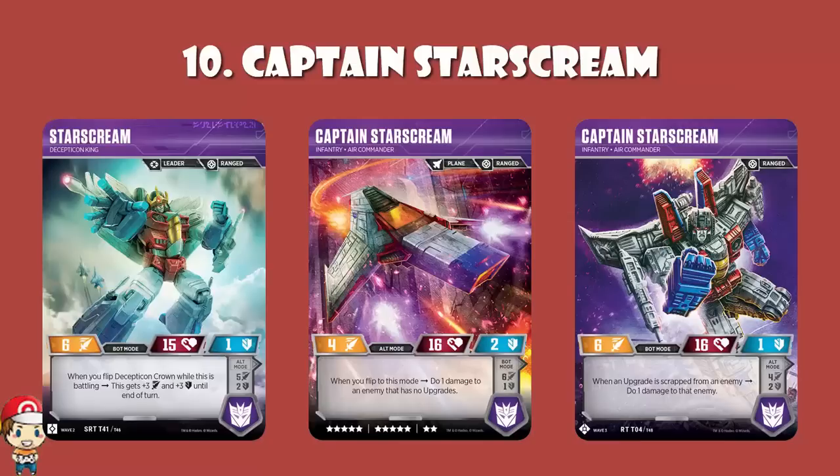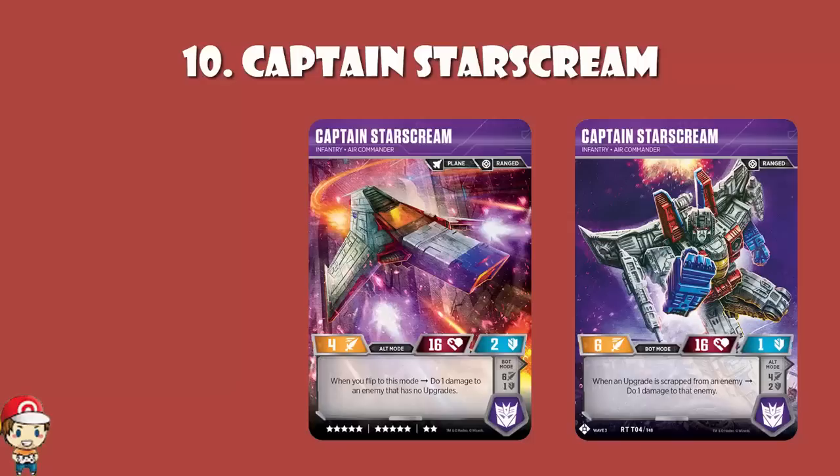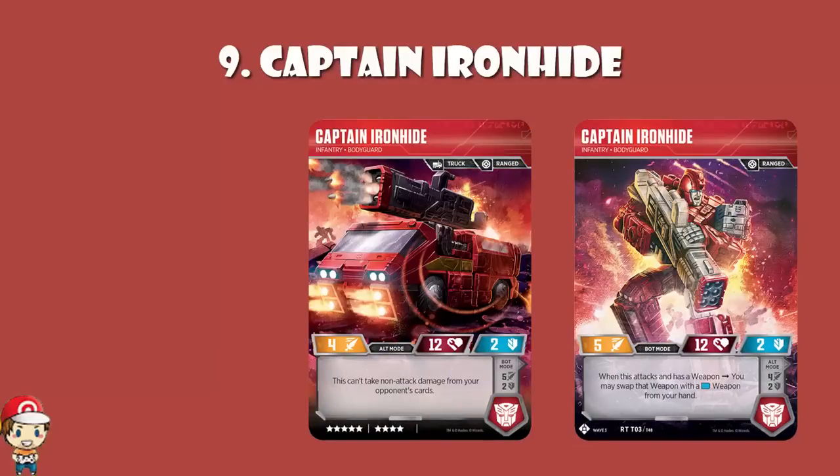In at number 9, and I'm a little bit biased because I revealed this one, but we've got Captain Ironhide. It's a 9 cost, making it cheaper than a bunch of cards on this list, meaning it's a bit more techable into some decks — you've got a bit more space to play around with. The stats are pretty average, with an attack of 5, which is alright.